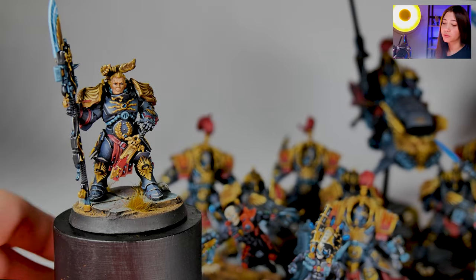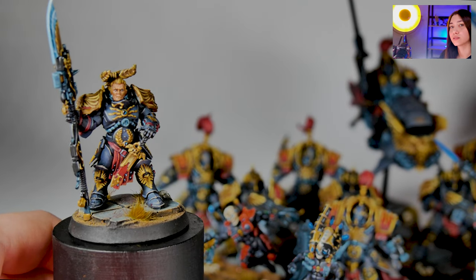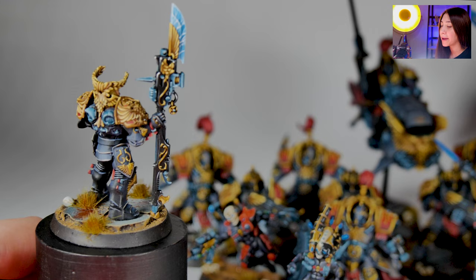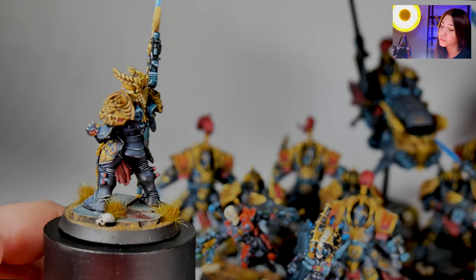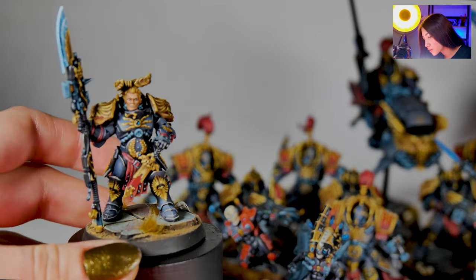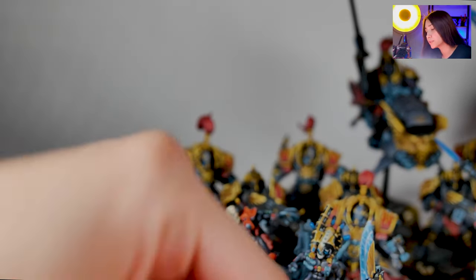So let's start with our Valerian. Our Valerian is painted on level 5, as all the rest, and as you can see there are really cool non-metallic details on it. You can always ask for the non-metallic metals so that it is looking really neat. We have really cool lightning bolt details, and it's placed on our ruined temple bases.